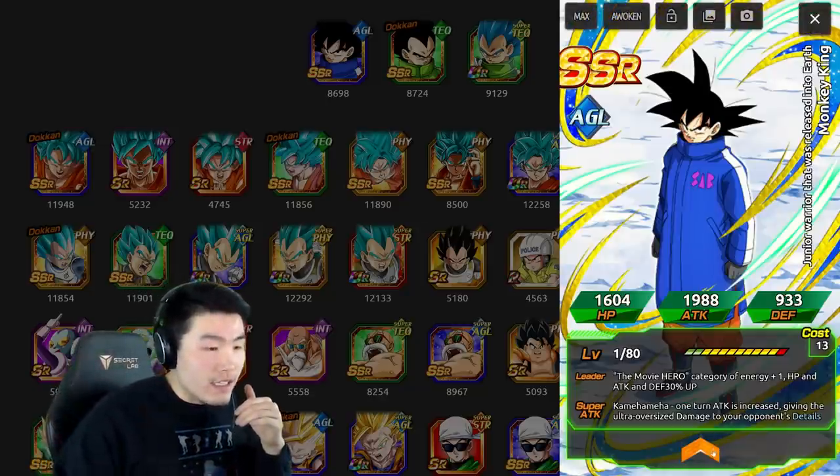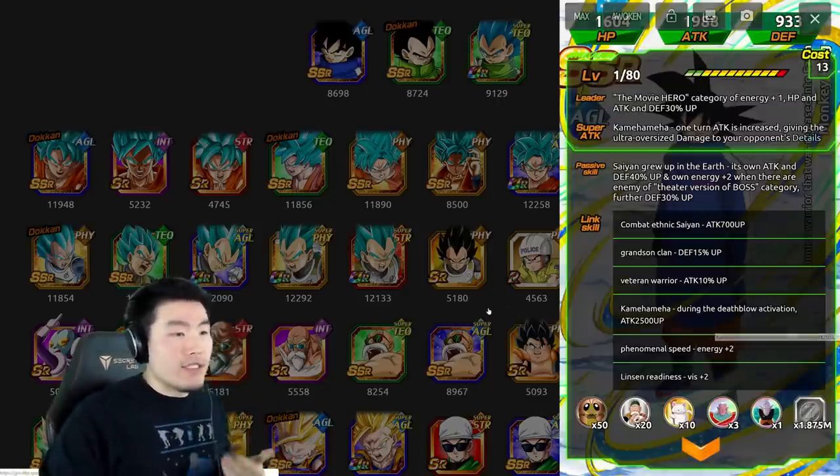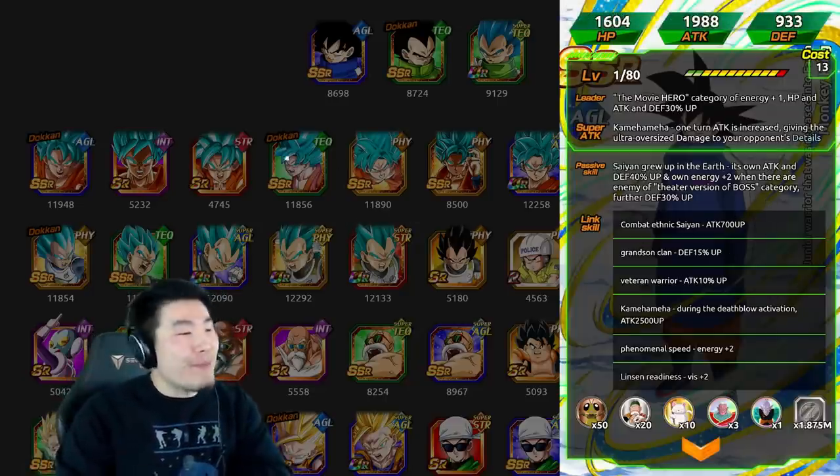This guy's leader skill is the Movie Heroes category, key plus 1, HP, attack, and defense plus 30%. Other information isn't that important, so you can read it yourself if you want.